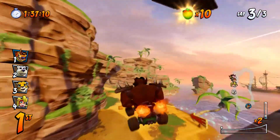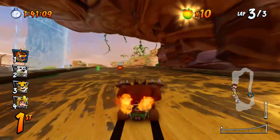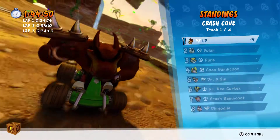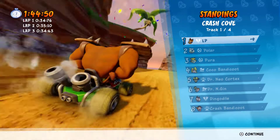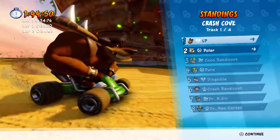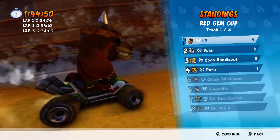Regardless, we are going to try to get the W. We are going to get that red gem — you have to get first place. Your placement has to be first at the end of the cup standings. As you can see, we got first place and we got nine points. I don't know what the other point score system is, but I'm assuming it's going to be similar to Mario Kart's. Regardless, onward to the second track.